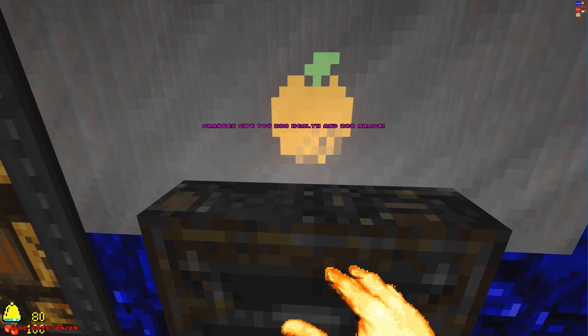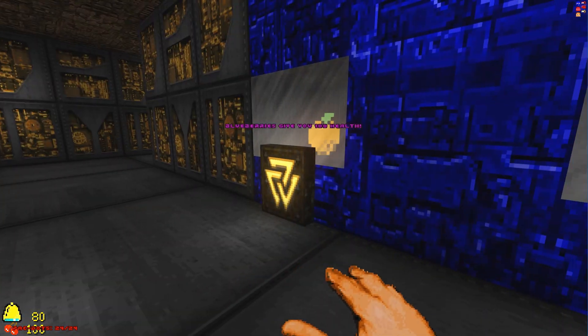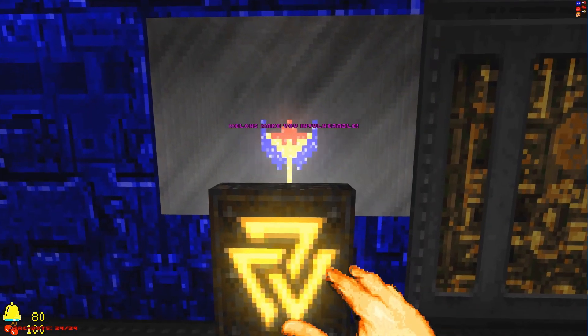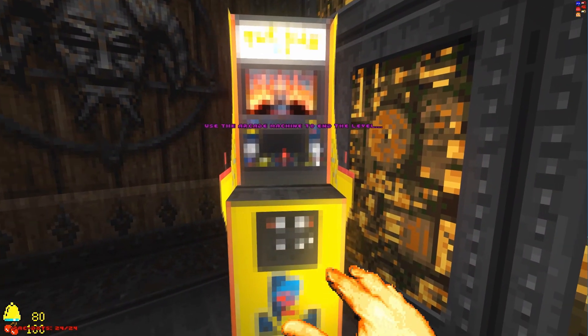You might see these in the upcoming maps. Oranges give you 200 health and armor, blueberries give you 100 health — so soul spheres, mega spheres. Melons make you invulnerable. I wonder what this does — oh, 200 armor. I thought it makes you invisible.